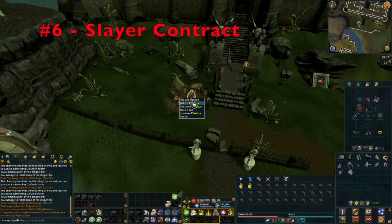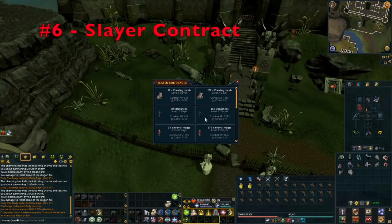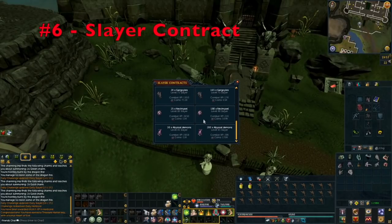Tip number six is make sure you are completing your Slayer contracts, more specifically when you are on task. You can go to the Slayer tower and pick up a Slayer contract for any of those creatures — it gives 20% of the regular Slayer XP you would have gained on task. Regular contracts can be picked up even without a Slayer task. You can also get a special Slayer contract when on task for a 20% extra XP boost, plus a small reward of combat XP or coins.